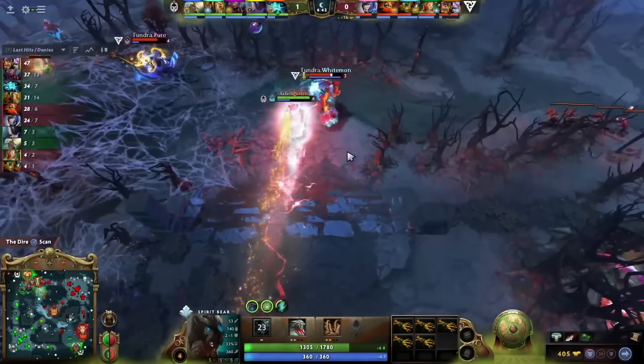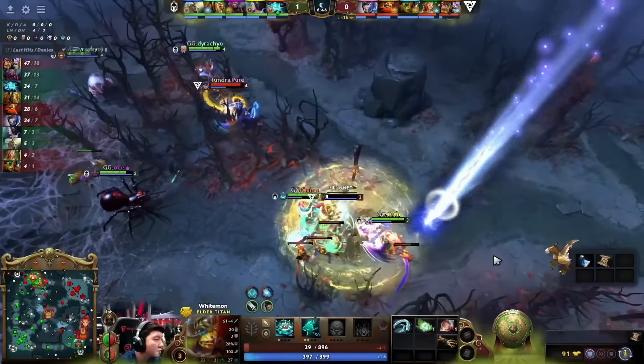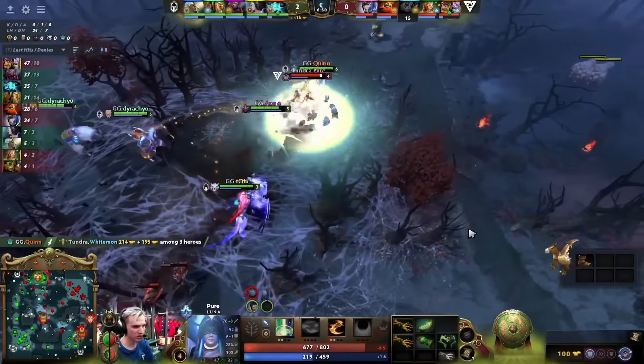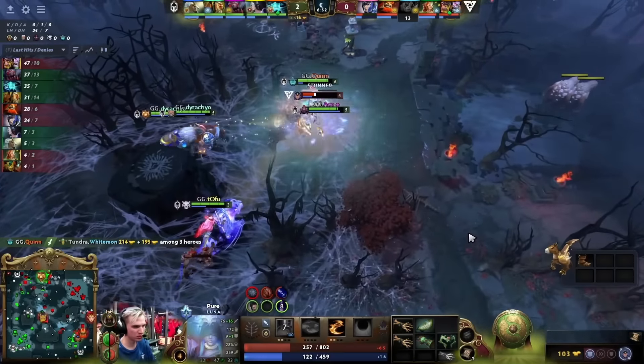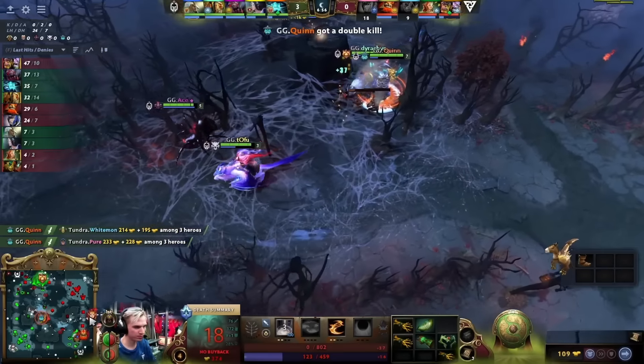Tundra might have the read here with Topps in his tower, but they zip on in. Whiteman looks super dead. Tofu's going to join the party. Starstorm is there as well. Pure on the run, that regen's still going for Quinn. The Lucid Beam connects, but just too many heroes as Gaming Gladiators get a 3-0 start to this game.